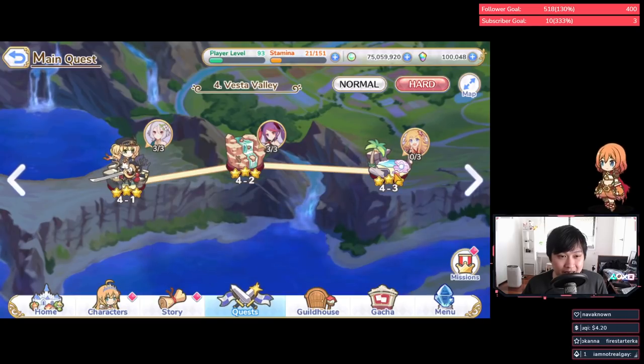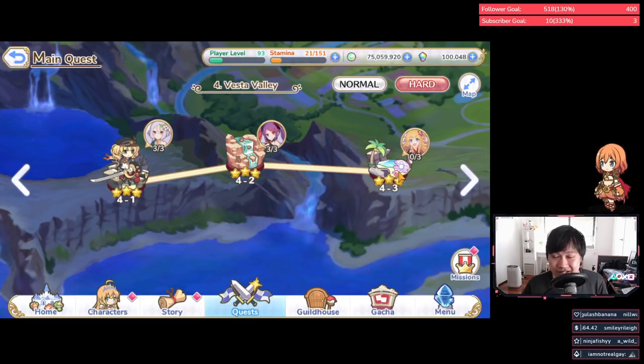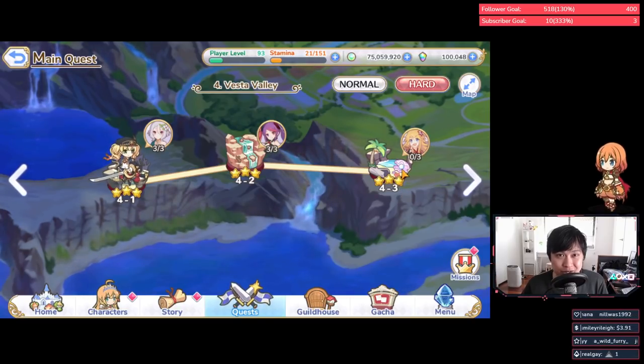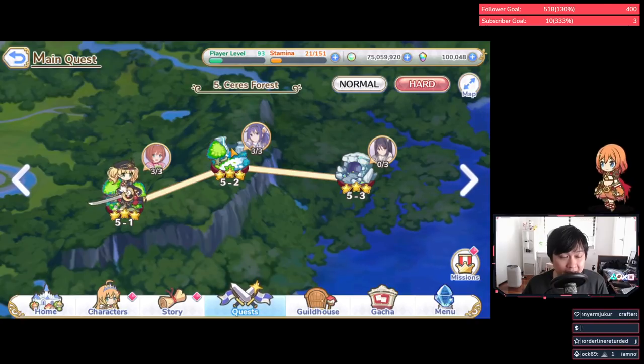Next we have Ninon, which I am vigorously farming because I still do not have her. Ninon is a powerhouse in arena — she's not used in clan battle at all, even in JP to this day. But Ninon, Hatsune, and Tamaki are must-haves for PvP. For that reason I'm farming her, but if you're clan-battle-focused and don't care about arena, you could actually skip this — Ninon will pretty much never see clan battle usage.